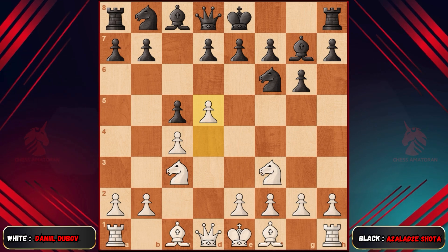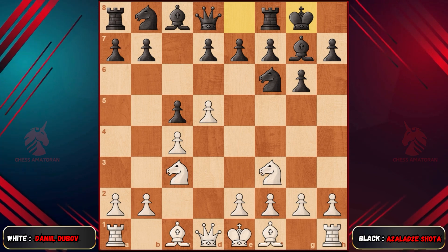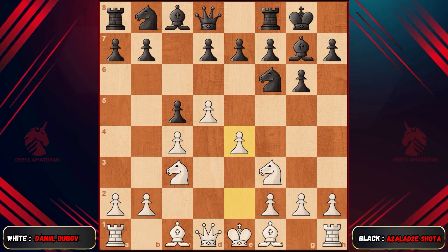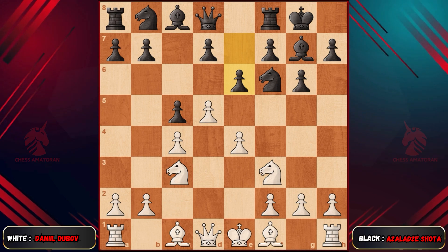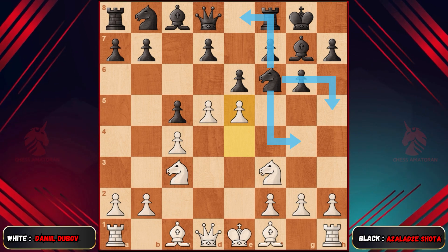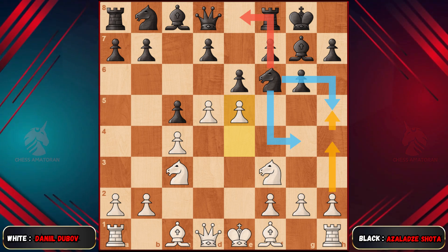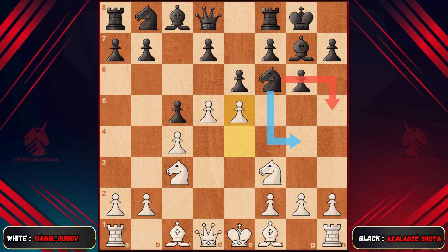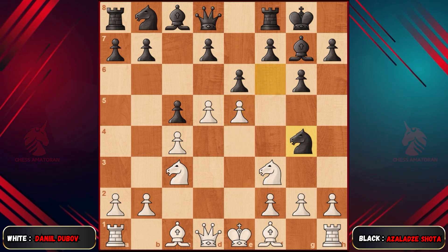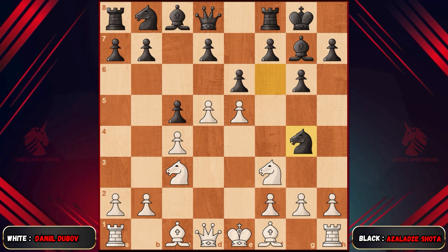After Shota secured the king with short castling, Dubov, being a very aggressive player, advanced the pawn to e5. However, an immediate offer of pawn e6 was declined because the pawn kept advancing to e5. There are three threats for the knight: knight e8 would certainly be passive, and it also gave white the chance to play pawn h4-h5. Knight h5 doesn't make sense because with pawn g4, the knight gets trapped. So the knight could only go to g4, which is indeed the best move as it simultaneously exerts pressure on the central pawn e5 twice.